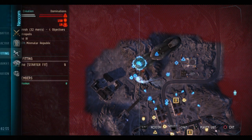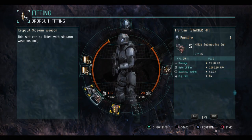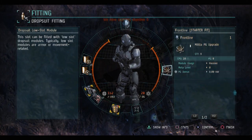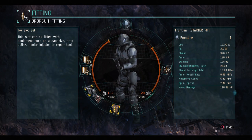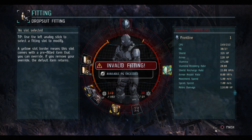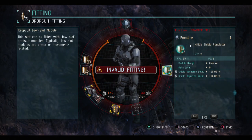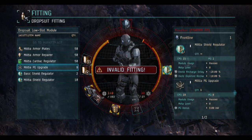Welcome to another episode of Learning Dust. My name is Alton Hilt and today I'll be taking you through the Caldari starter fit. As you can see here, I'm having to use a fitting mod in order to make this work, and if I take it away it doesn't. This is one of the challenges of the Caldari starter fit — when you're new there just isn't enough CPU and power grid to fit all your modules.